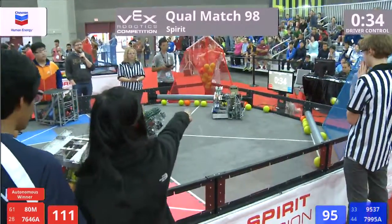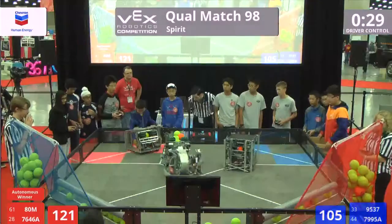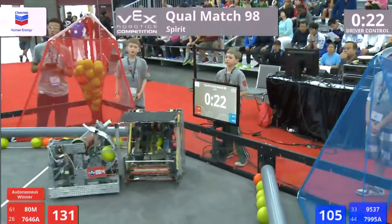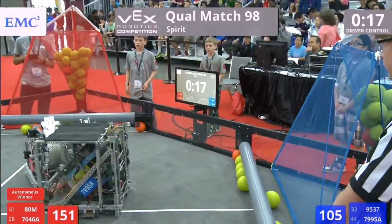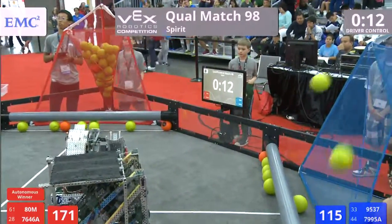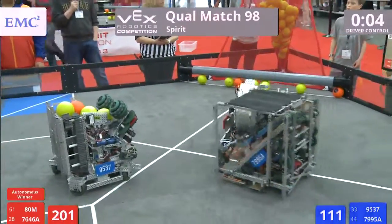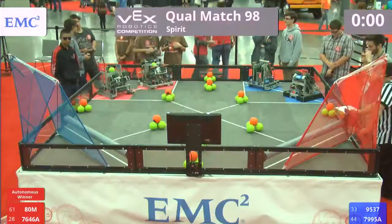Here comes 7646A, loading in their match loads. 30 seconds remaining in the match. Blue Alliance trying to block them, but it's just barely sailing over the 9537 machine. And some more defense being played by ADM, but the Blue Alliance puts a couple more balls up high. We've got nine seconds remaining. Some last-second scores here by Red — 3, 2, 1. Very, very good.